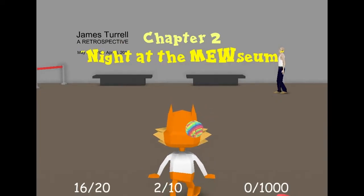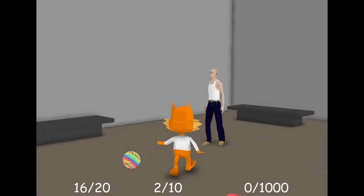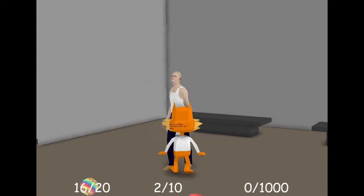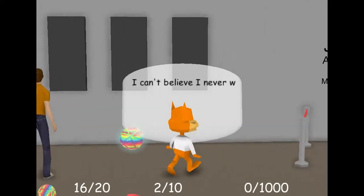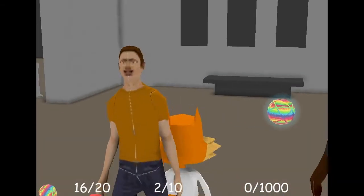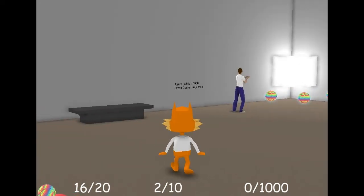There's words being said. Hello Mr. Man! Hello Bubsy. Why is that in capital letters? 'Please delete me, I'm just a text demo.' Delete - no, delete - no, didn't work. James Turrell: A Retrospective. 'Oh what lovely art, I can't believe I never went to the museum before.' I can't believe it either, Bubsy. Why are these characters so weird looking? What is all that? Talking cross corner projection.